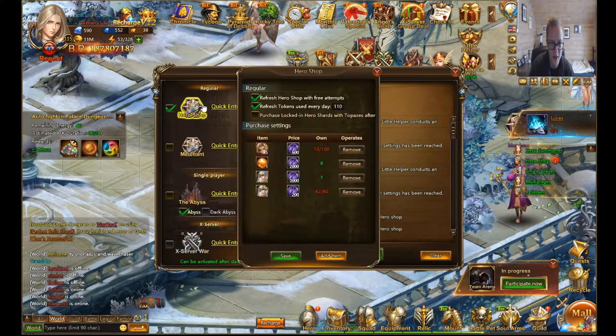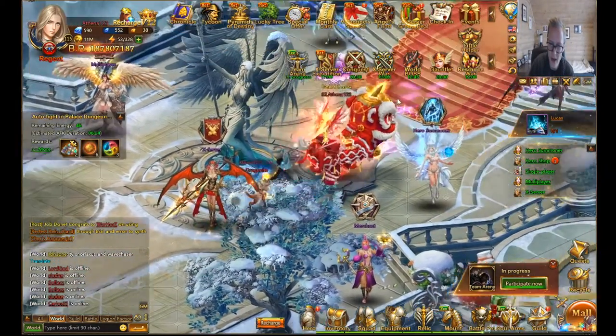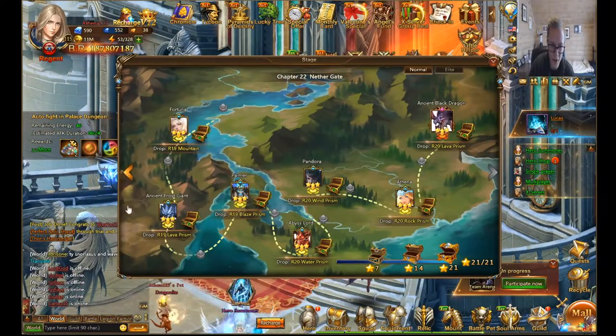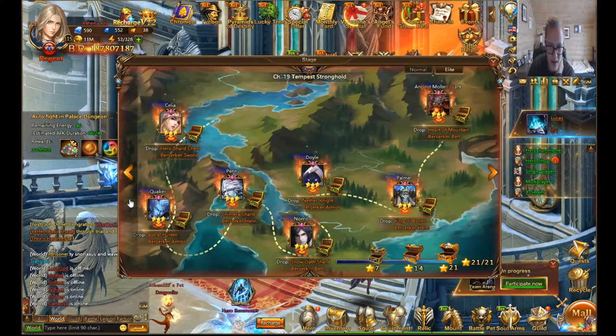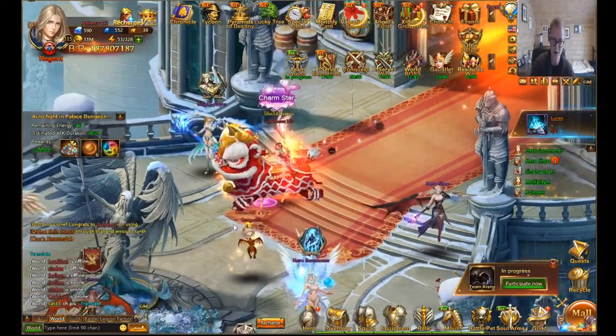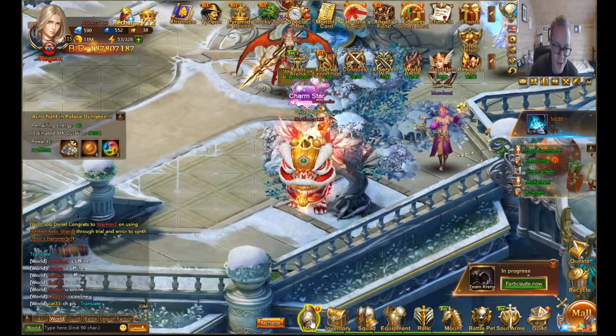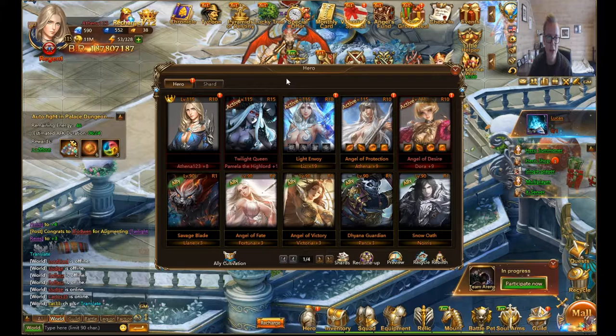Upgrade everyone's anima to level 2 first since it's cheap, then focus everything on Pamela's anima path. For augmenting, have Pamela in the hero shop every single day and do as many refreshes as you can. Another way to get Pamela shards is from elite chapter 18 and chapter 13. Always focus on augments early — it's very important to get her to plus 7 so she becomes immune to debuffs.